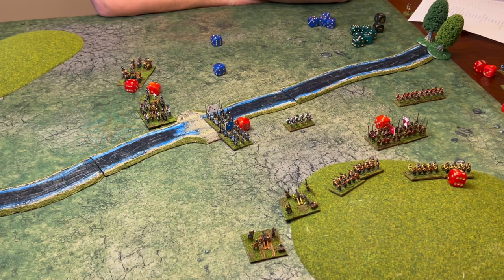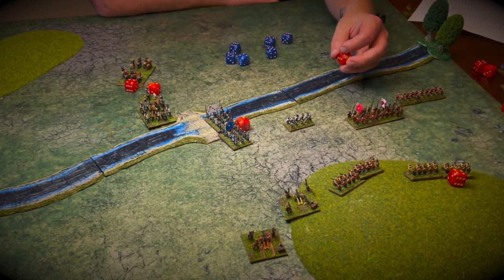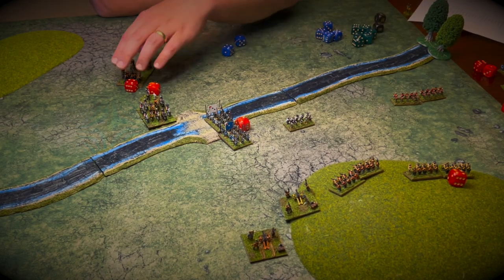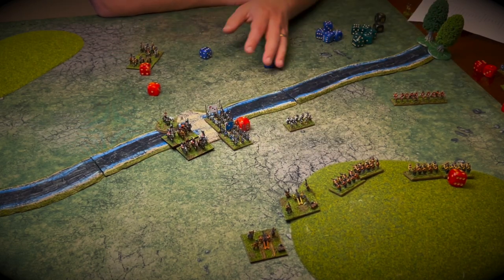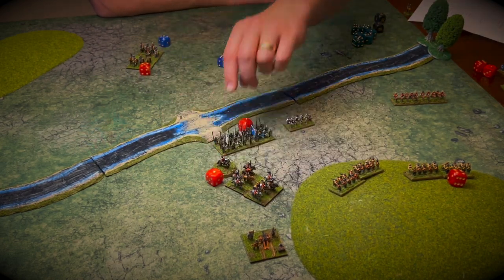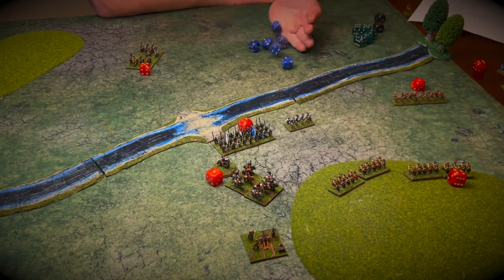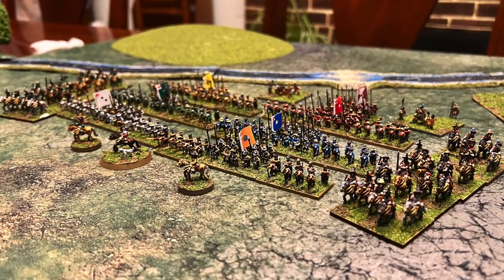With the battle as it stands, we've kind of come to a conclusion here. I played a few more turns off camera to see the end result. After the collapse of the baron's left flank and the destruction of his retinue, there was really nothing to stop the duke from crossing the river and claiming victory. And here's a final parting shot of all of the English Civil War figures.